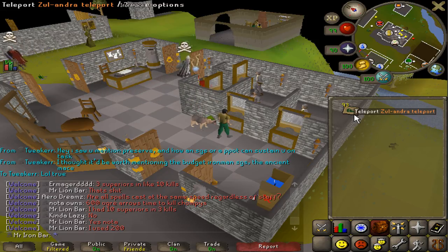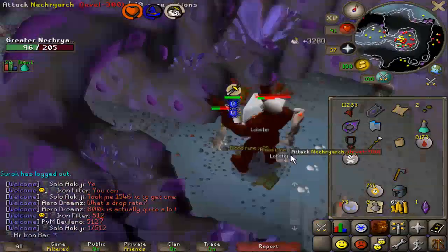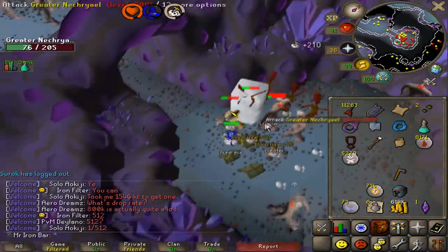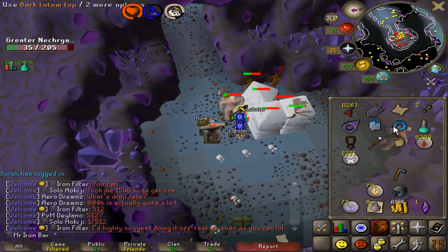Got a greater necro and it is dead. Finished another totem top, but no sign of that elusive imbue heart.